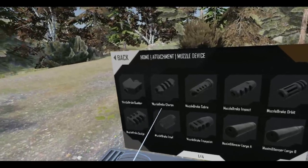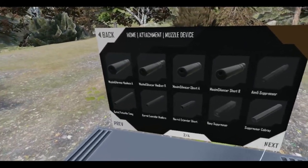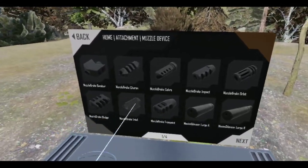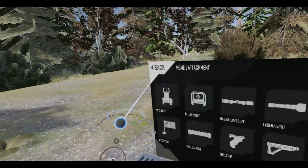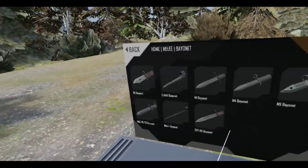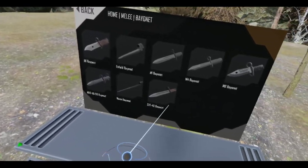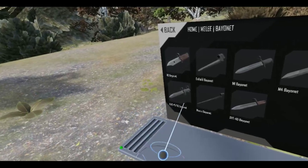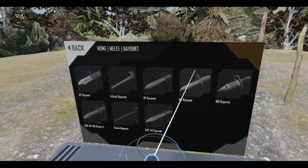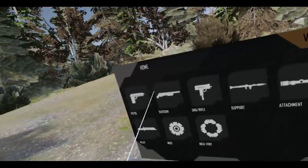We got the muzzle devices here — muzzle brakes, whatever — the suppressors, silencers, and the muzzle brakes. They have their names now, which is pretty cool, now we know. And of course the bayonets are in the melee section. We got some bayonets here. And for a bayonet, I think that's for the Kar98, I'm not too sure.